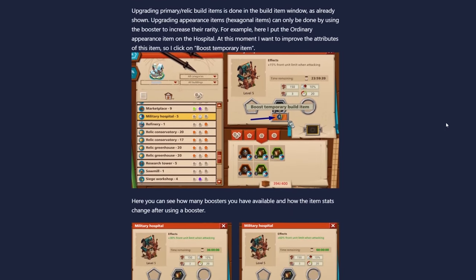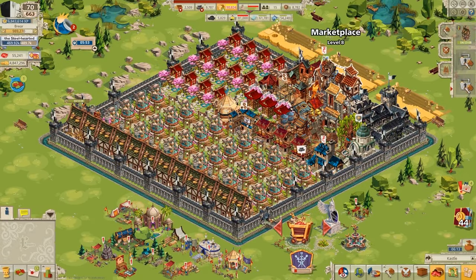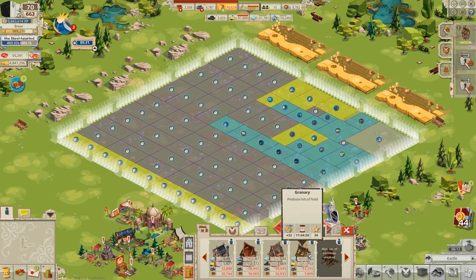Luckily, as we recently discussed, might points were now a thing. One other thing the build items did — and this I think was a positive — is they increased the attractiveness of keeping certain buildings like the military hospital in the castle. You see, by 2016, there was a real risk that players would simply remove all buildings that did not increase food production and be left with very basic castles. Indeed, to a large extent, that has always been the winning strategy in Good Game Empire.